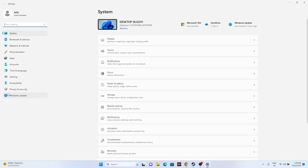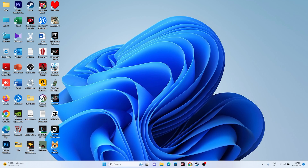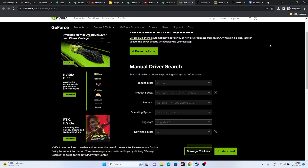The next fix is to update Windows. Go to Settings, then Windows Update, and make sure Windows is fully up to date. This is very important — update Windows, then go back and try launching the game.